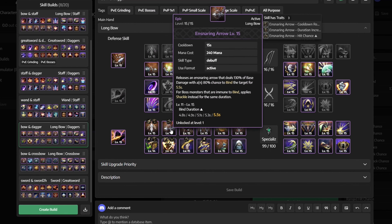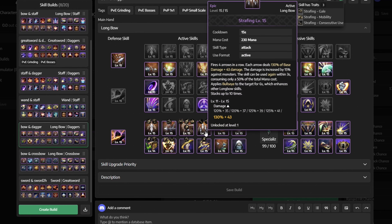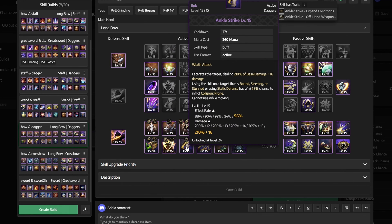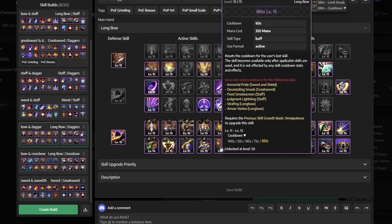So let's take a look at our setup. For defensive skills we use Block Blade, while for active skills we get Zephyr's Knock, Ensnaring Arrow, Decisive Sniping, Strafing, Nature's Blessing, Deadly Marker, Inject Venom, Shadow Strike, Ankle Strike, Brutal Incision, Blitz, and Camouflage Cloak.